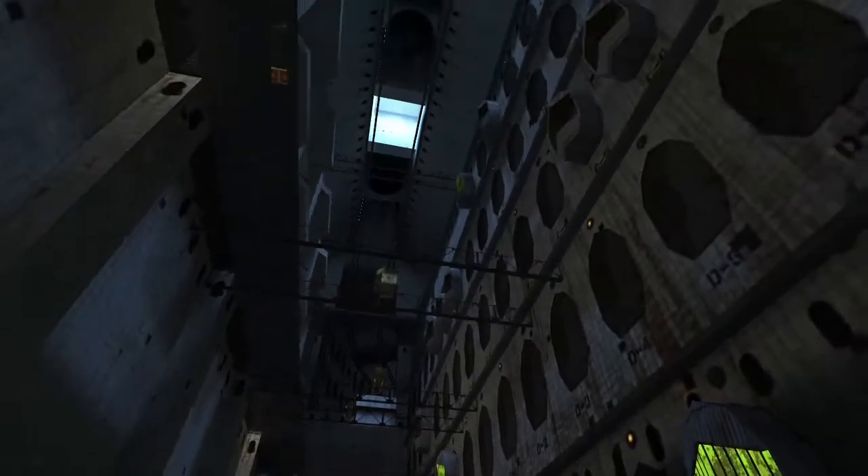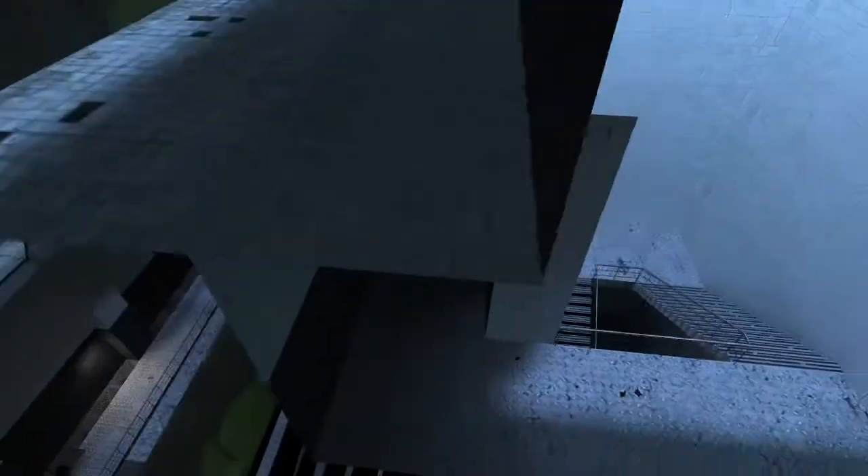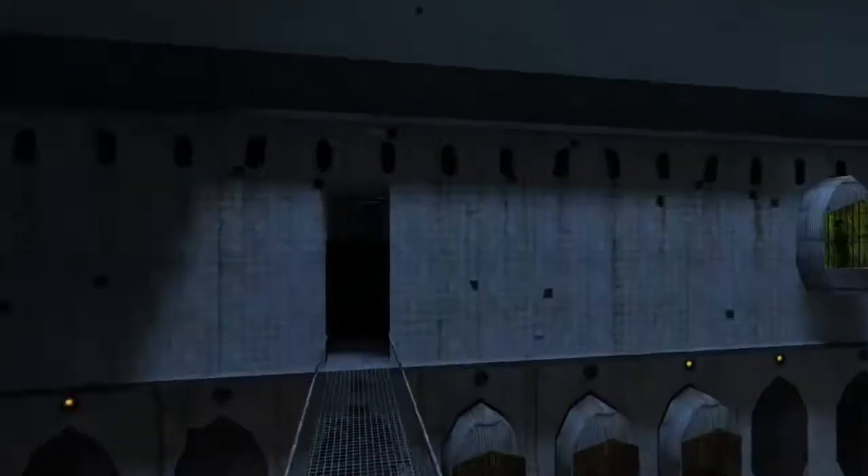This one's similar to the first map — just has these stairs here instead of the other half of the holding section. But let me show you something. Did you hear that? A door opened. I no-clipped to every corner of this map and did not find a single door. This map has no doors. So my question is: who or what opened that door, and where is it?